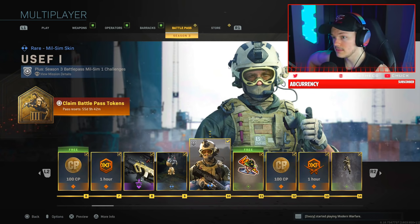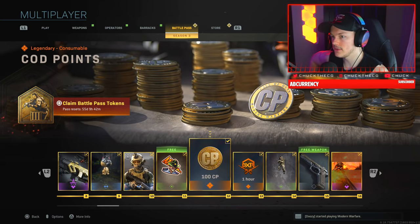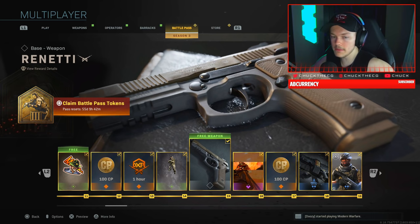We have the Loyal Boy charm, the Yusef Mil-Sim rare skin — that's actually cool — the Army Sergeant sticker, more COD Points, more XP, and the Headshot spray.